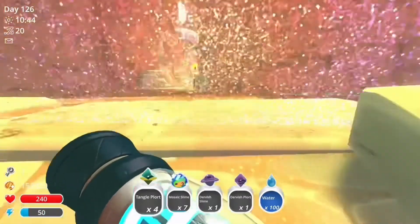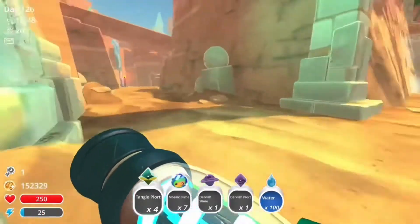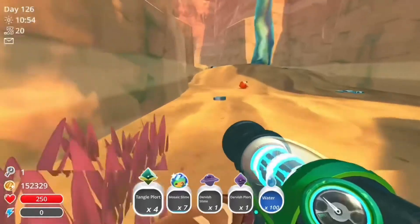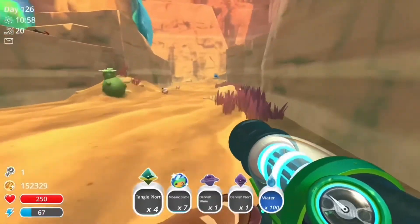If you guys need any more tutorials, please ask me. We're heading back now — you can see there's a tangle and a purple slime there. You can also get fire slimes from here, which I'm going to do a tutorial on — it's in a corner with fire tornadoes and it's very hard. Hope you have a really good day — goodbye!